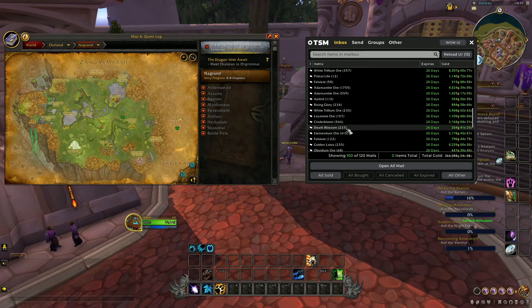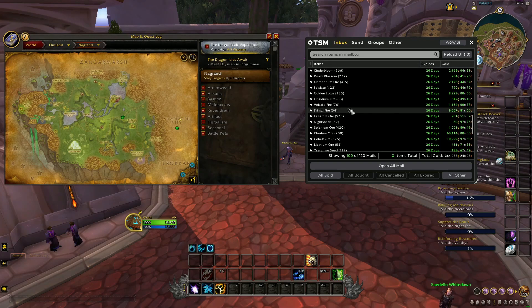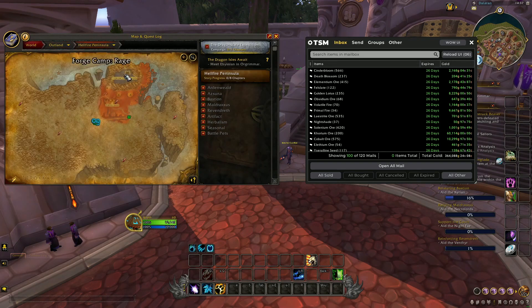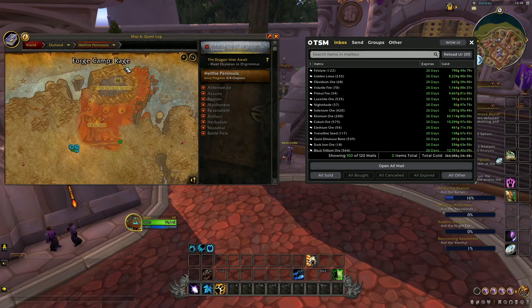We have some more titanium ore and some more legion ore. We also have some primal fire, which can be found in Outland, Hellfire Peninsula, in front of Kilrogg. I won't explain this further as I've already made a previous guide on this farm — I'll link the video in the description below.